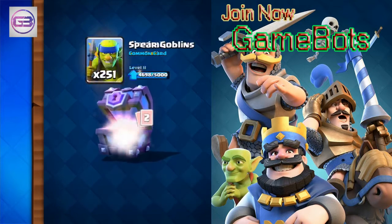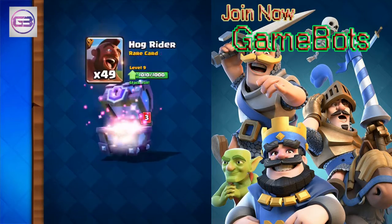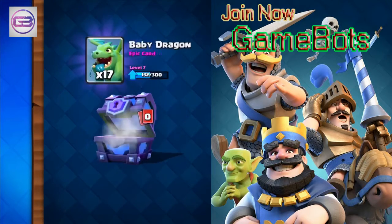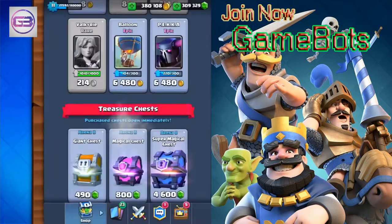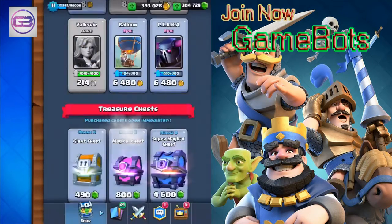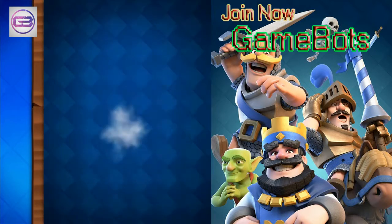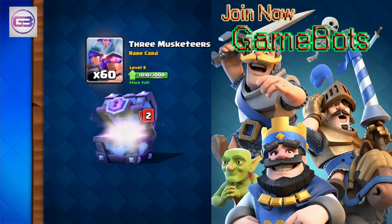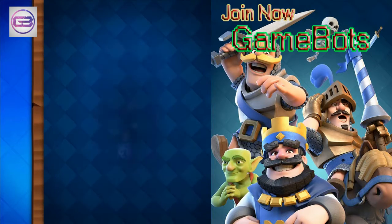Elixir Pump and some Golems. A lot of our epics are approaching that 300 level but not fully there. Expo, PEKKA, Golem, Poison — a lot of Giant Skeletons today as well. No legendaries in a long time — I think we're due for one. Yes! The Princess — four out of ten. How about another one?